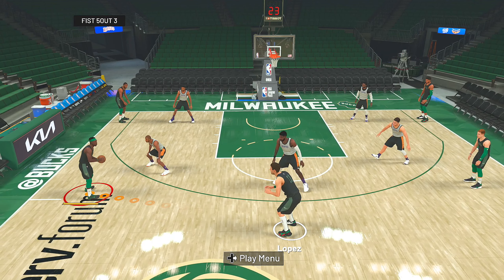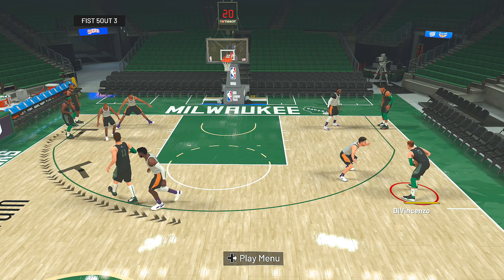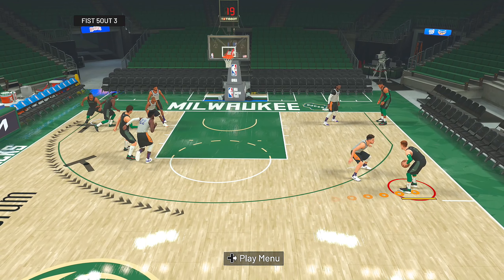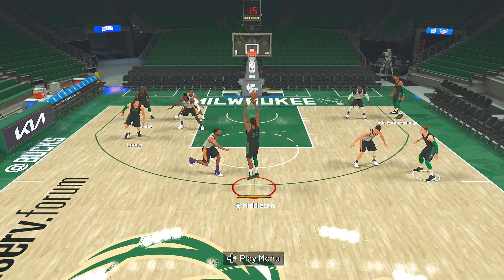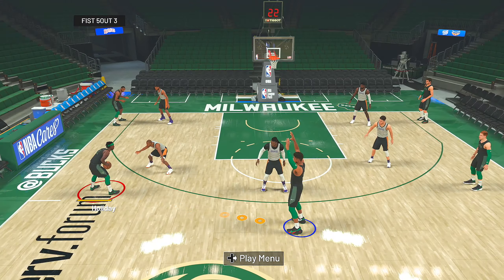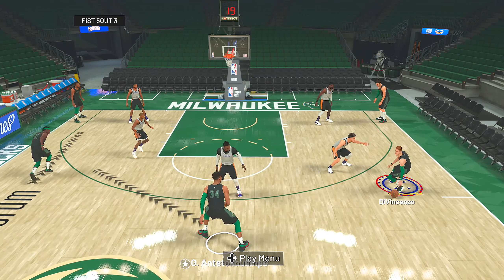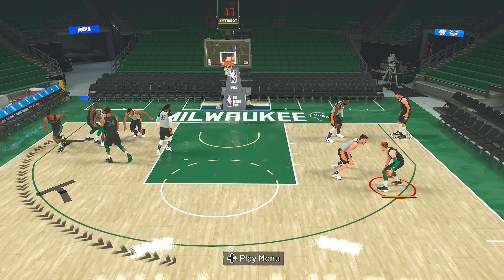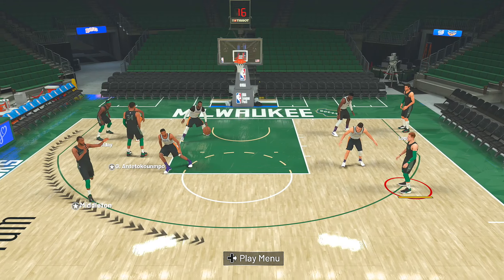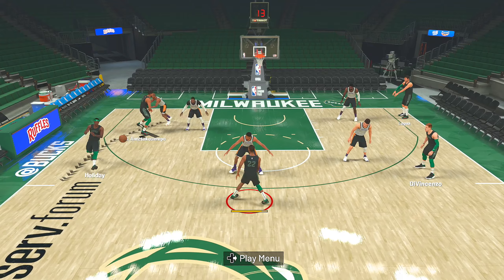I call it for Holiday, but Middleton is gonna get the shot in this first example. Holiday starts with the ball on the wing, you swing it to DiVincenzo on the opposite wing, and Holiday and Lopez both set screens for Middleton. He comes up to the top of the key and gets open for three. In the second example, Holiday and Giannis screen for Middleton, but he's not open, so Giannis screens for Holiday, who comes out to the wing and gets open for three.